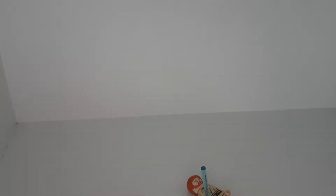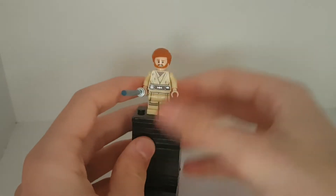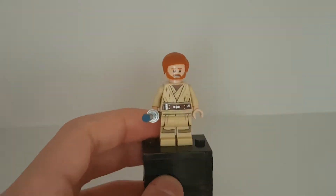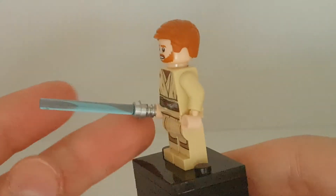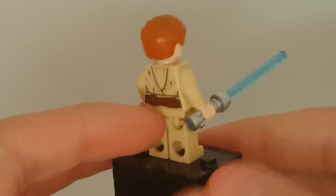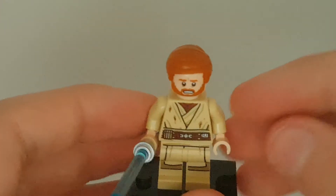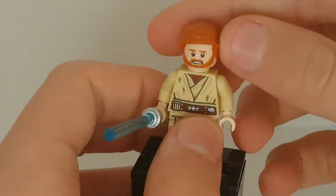Here is the Obi-Wan figure — nice torso print, nice leg print, silver lightsaber handle with a blue blade because it's Obi-Wan's, no arm printing, but nice torso print and back print. This is their dirty variant because they're fighting in a mucky area — it's pretty cool.